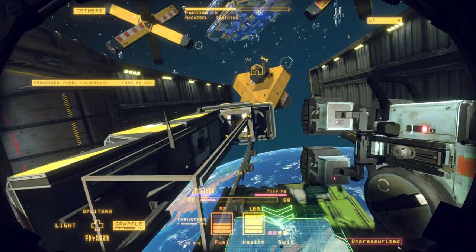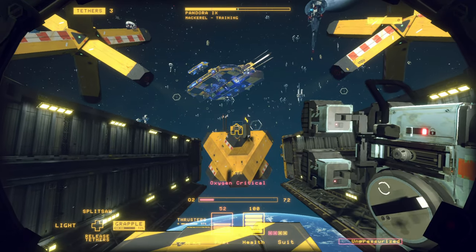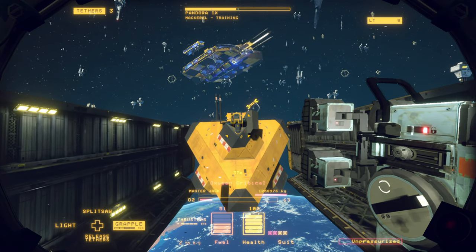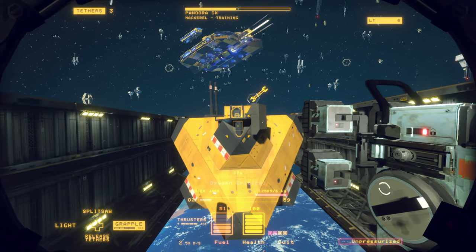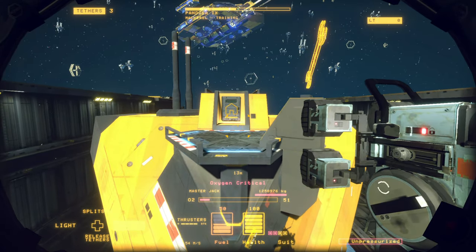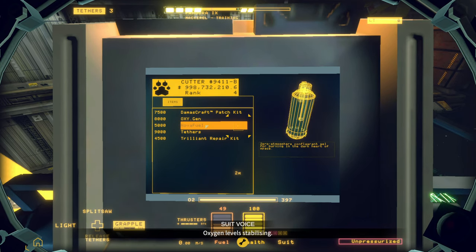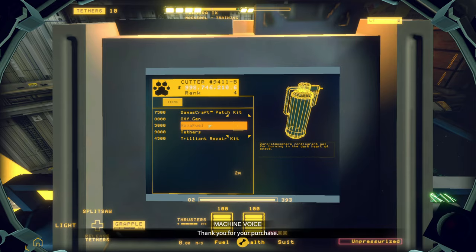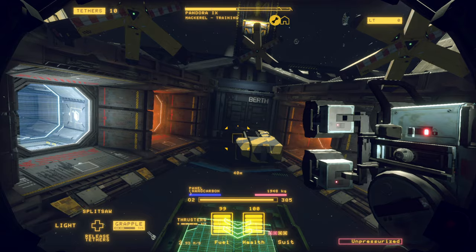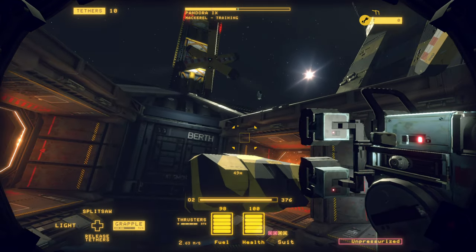Alright, this is looking good — this is looking a lot more scrapped than we originally had it. Oxygen! Statistically profitable. We can do this. We're going to need to buy some more tethers — we're going to be spending our money. Let's get some oxygen — oxygen level stabilizing. Some tethers — thank you for your purchase. Fuel. It looks like it costs the same amount of money whether you need a whole bunch or not, so it's going to behoove us to wait until we're really hurting to restock on that stuff — just something I noticed.